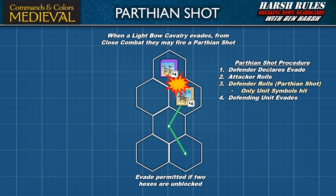Also unique to Commands and Colors Medieval is the Parthian Shot. When a close combat attack is declared against a light bow cavalry unit and that unit declares it is going to evade, it may also fire a Parthian Shot. After the attacking unit rolls its dice and the light bow cavalry unit is not eliminated, it will then roll two battle dice representing it shooting as it evades — the Parthian Shot. Only unit symbols of the attacking unit will hit when firing a Parthian Shot, and all other unit symbols, leaders, swords, and flags rolled are ignored.